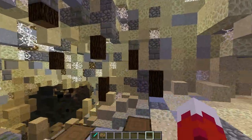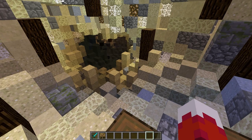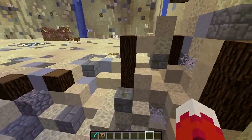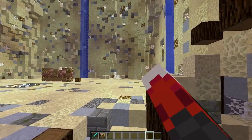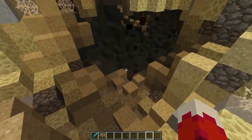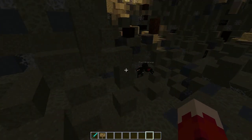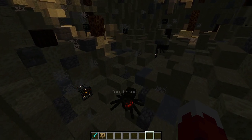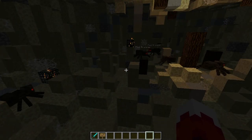I gave the player some starting wood to do anything they need — make picks, swords, workbenches, and tools. The player has the option to do so, since if they don't find the pick over there, they're forced to make their own. The map was set up so that there are no natural spawns — everything comes from spawner spawns.